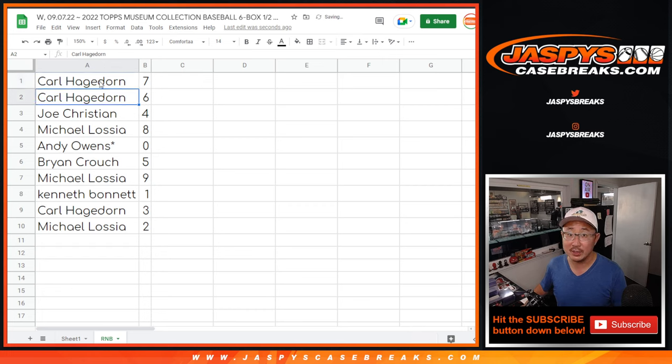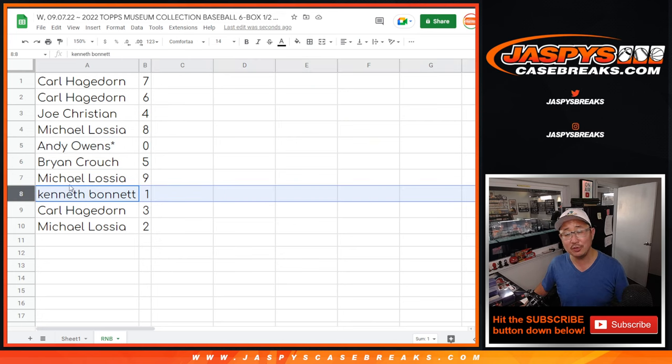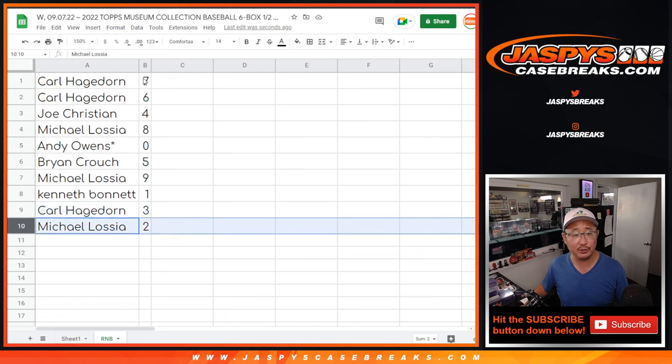Carl with seven and six, Joe with four, Michael with eight, Andy with zero. Andy, you'll get any and all redemptions for that group of teams right here, including one-of-one redemptions. But Ken, you'll still get live one-of-ones. Brian has five, Michael with nine, Carl with three, Michael with two.